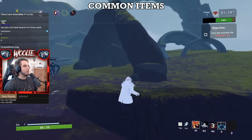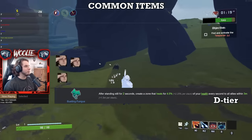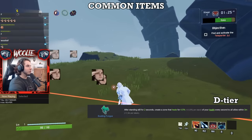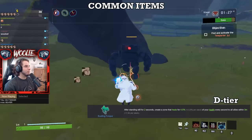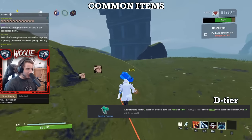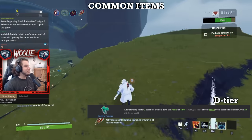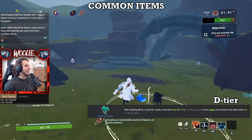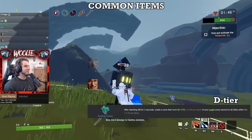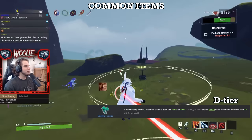Starting in D tier with the Bustling Fungus. Fungus has always had the issue of viability not due to its numerical effect but rather its method of activation. Standing completely still for two whole seconds is already hard enough past the first couple stages. There are just far too many better sources of healing to compete with. However, the fungus performs significantly better on the Engineer specifically, with his stationary turrets, to the point of it being an essential item.